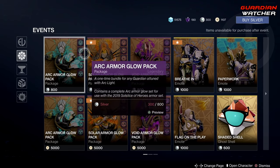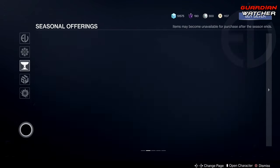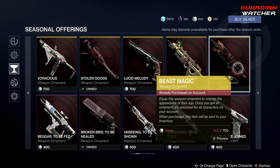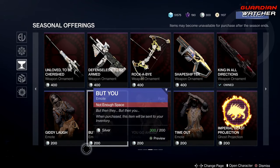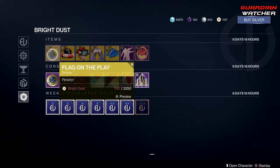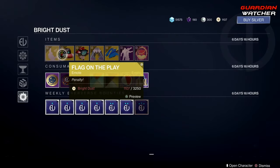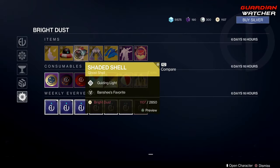Coming down for the events, all these are the same as the past several weeks. Seasonal offerings are the same, obviously, because they remain the same for the entire season. Some of these get added — like when the Bad Juju was released these two were added, and when the Truth was released this was added. And all this is literally the same. Coming down for the Archives, same concept — it's all the same stuff that was here last season. And then for the Bright Dust, we have the Flag on the Play Emote. Then we have the Bowie Show — not really a fan of it. Then we have the Shaded Show.